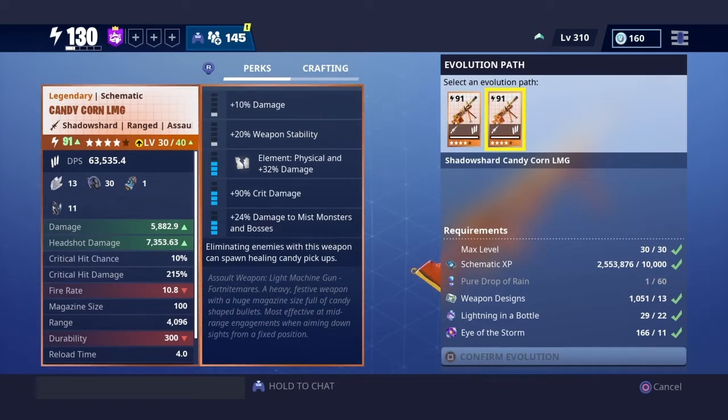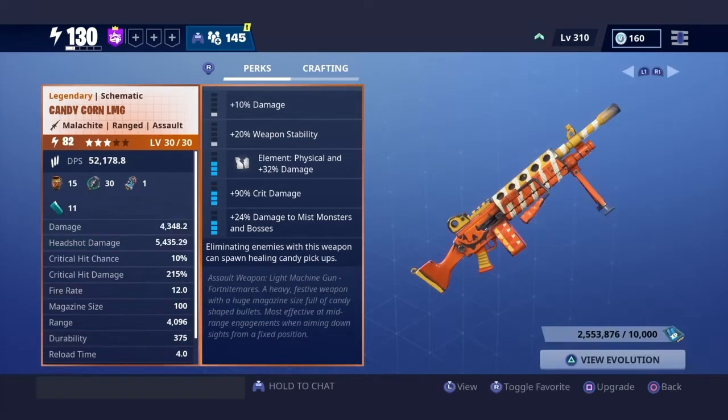Once you put it to shadow shard, it's a way different experience. Now, if you have a lot of materials, I recommend putting it on shadow shard. But once you put it to shadow shard, it's gonna break faster than on obsidian. If you have problems finding materials whenever your gun breaks, I think you should leave it on obsidian, because your gun lasts longer. I think you get 375 durability for obsidian and 300 for shadow shard.